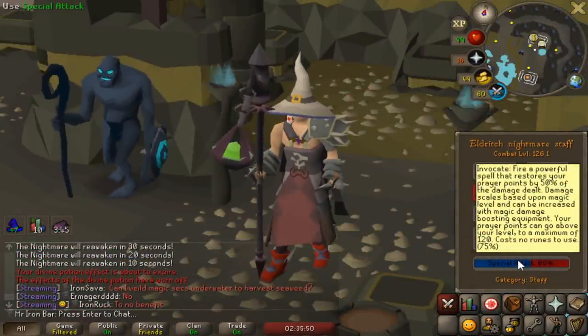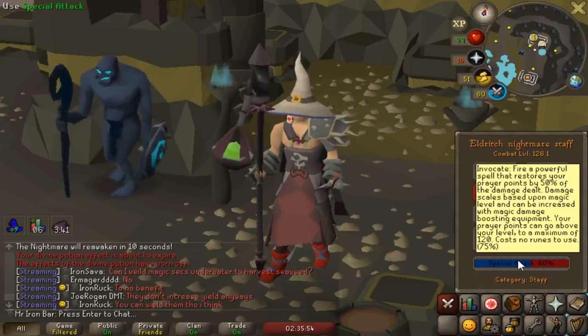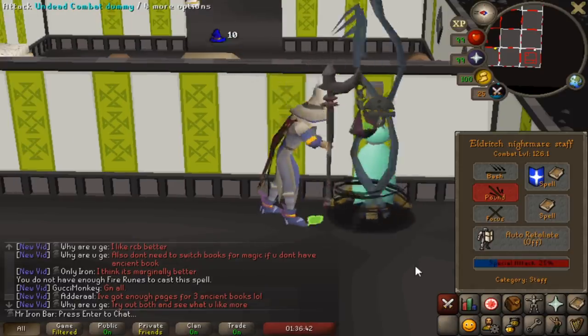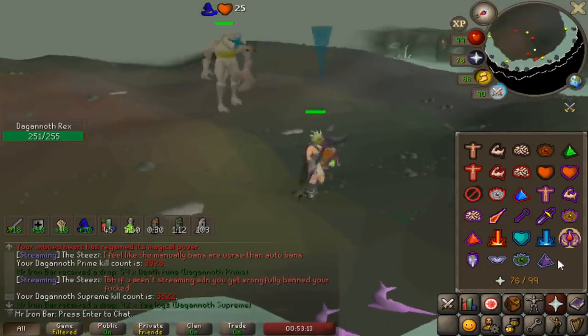The Eldritch Nightmare Staff is quite interesting because it's arguably the best prayer restore spec in the entire game, surpassing the SGS by like a mile. You can heal like 30 plus prayer back sometimes with the spec, and I've had the luxury to test it out in a few places that it's still relevant to me.